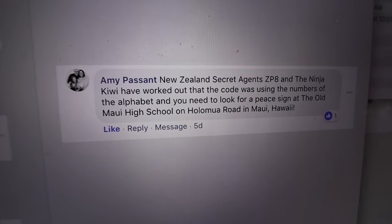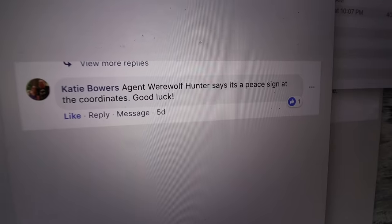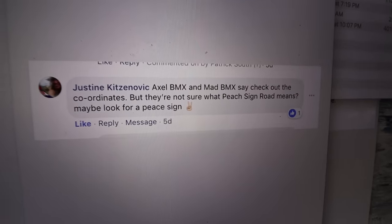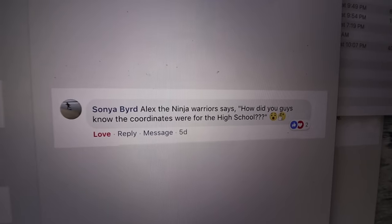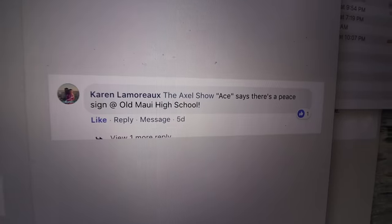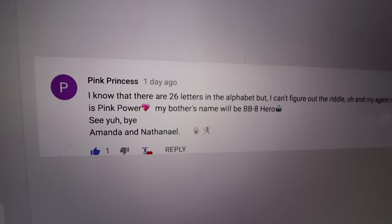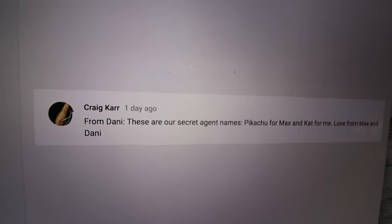On the last episode, we reached out to all you secret agents to help us solve the riddle, and oh my goodness, you guys helped so much. Agent Hurricane Storm, Agent ZP-8 and the Ninja Kiwi, Agent Rocket, Agent Admiral Kray Kray, Agent Jones, and many more agents including Agent Pikachu and Agent Kat. All of you secret agents helped to confirm the peace sign and the coordinates for this location. Thank you so much.